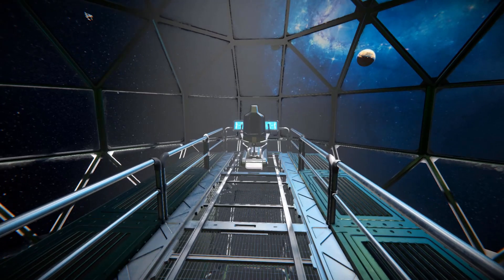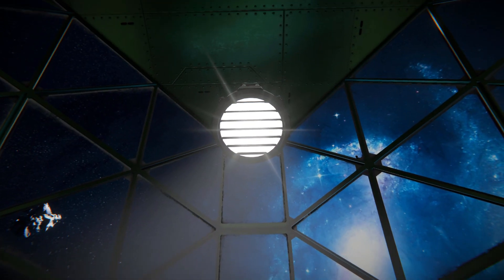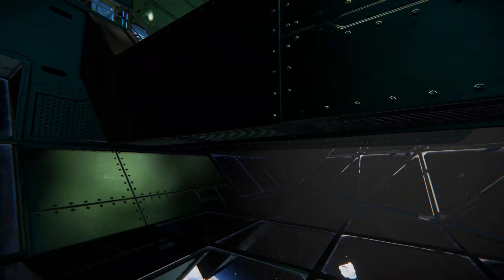Walking towards the front, there's a lovely little walkway going across to our flight seat, which is how we're going to fly this around. Looking up, there's a spotlight to light up the darkness. Using my jetpack and coming all the way down, this is what's underneath — a fantastic view all the way around thanks to all the glass.